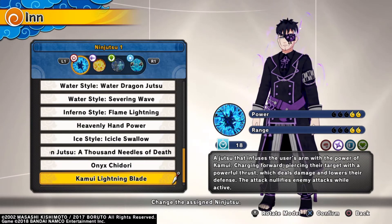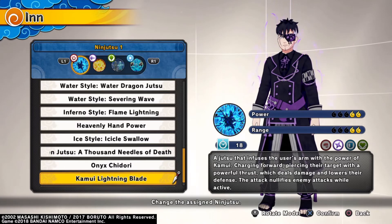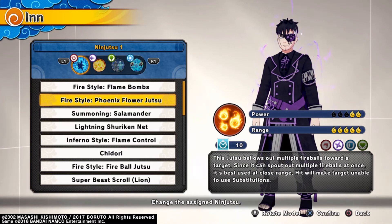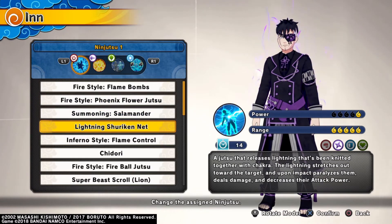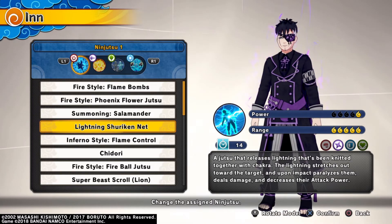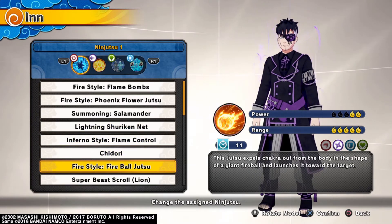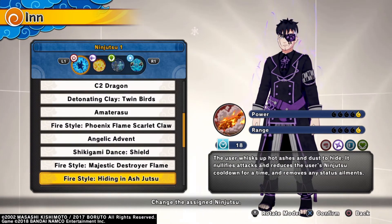Let's get into Kamui Lightning Blade. Basically, when you hit somebody, whether they've got their guard up or not, it's gonna deal damage and lower their defense. With Kamui Lightning Blade, you can actually get through certain jutsus since all attacks are nullified when you're in Kamui Lightning Blade. If you're a good range, you can use Phoenix Flower Jutsu — it takes people's subs away, but it's more of a close-range jutsu. Lightning Shuriken Net has been buffed and you can use it for your first ninjutsu, but you gotta know how to hit it or it will become completely useless.